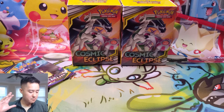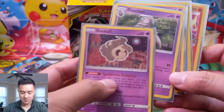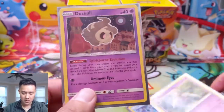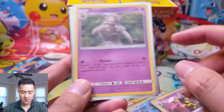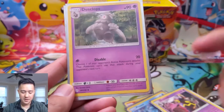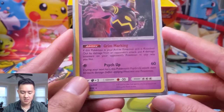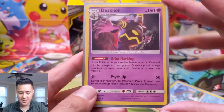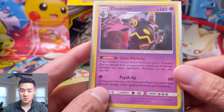We're going to start with the pre-release cards we managed to pick up. Both of my decks actually had the Duskull lineup - Duskull, Dusclops, Dusknoir. This card is actually really cool because there's a way to evolve them and you could do this turn one to get them into Dusclops. You do have to discard three cards, but then you have Dusclops which has a pretty cool ability - Disable, which can lock down an attack. Though with all the switching that goes on it's not that relevant.